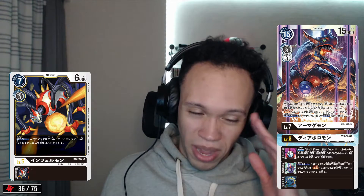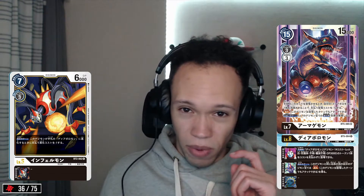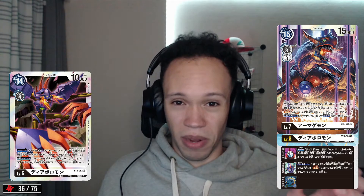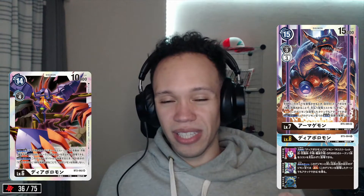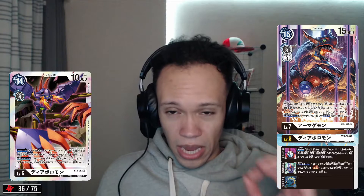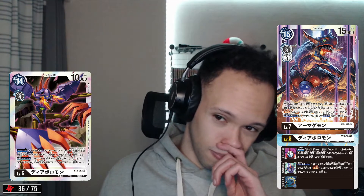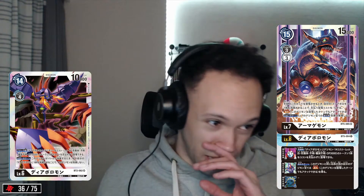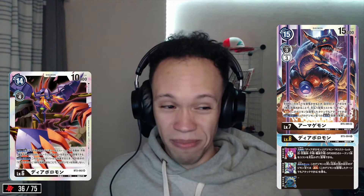This card was printed in BT-02 and I honestly cannot believe it exists — the effect is absolutely crazy. Level 6 Diabodomon from BTO2: summon a 14-cost, level 6, 3000 DP Diabodomon for no cost on attack — every single time you attack. And if this Digimon would be destroyed by battle, you can delete another Digimon named Diabodomon instead of this one. So all that stuff that summons a billion Diabodomons, this guy summons them outright on attack, and if you try to delete him to stop him making copies, he just deletes the tokens instead.